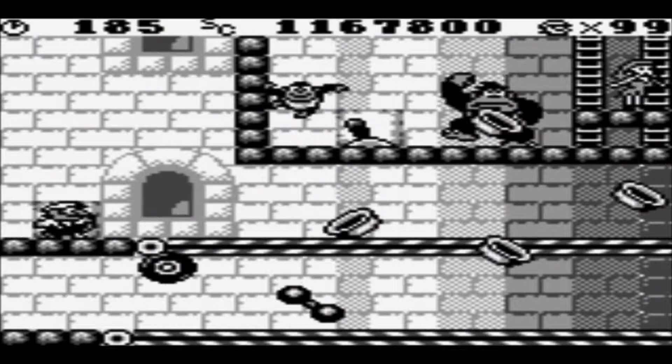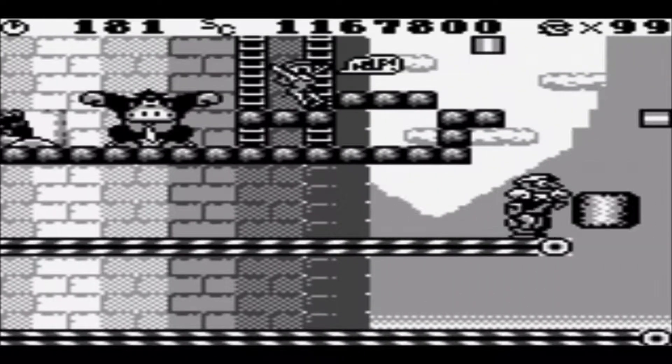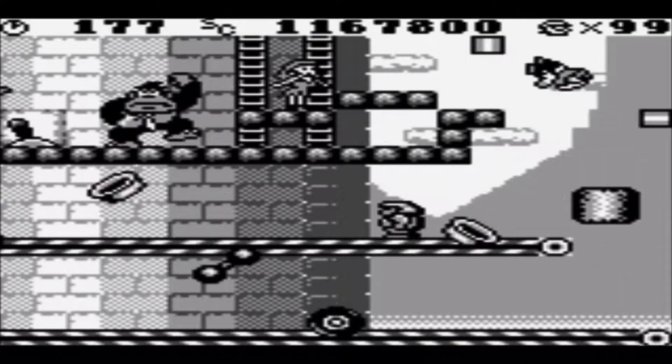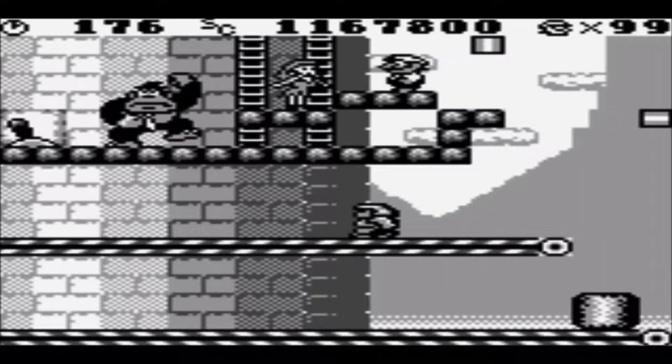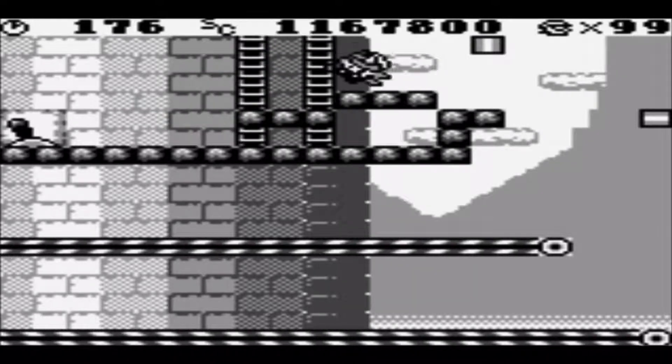Either way though, the first stage in World 9 is pretty self-explanatory if you manage to get the pattern down. I basically just have to activate that switch until you're able to go up to the top, and then every once in a while you have to deal with those conveyor belts. This level's not too hard though.